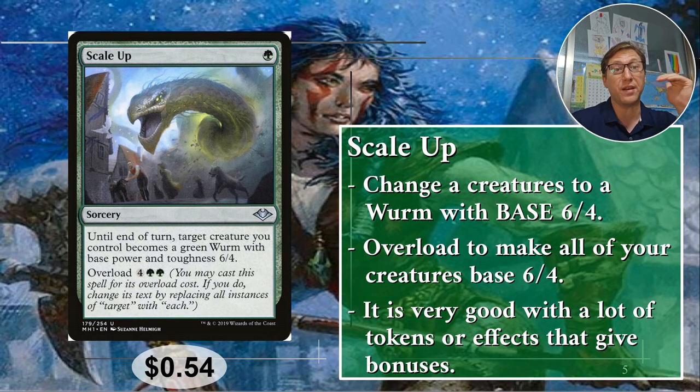Base power means they can still benefit from bonuses. So if there's plus one plus one counters, or any kind of static bonuses like attacking creatures get plus two attack, that still applies. The base power is really what the card sets, so if it's a 1/1 token, it becomes a 6/4 token. Any kind of token decks or plus one plus one counter decks — this is crazy. 54 cents.